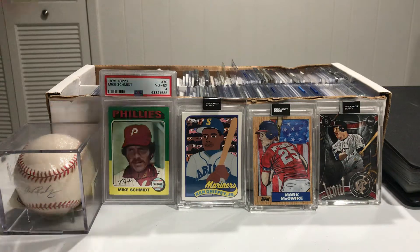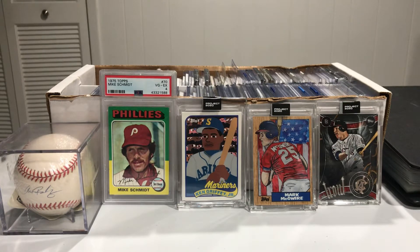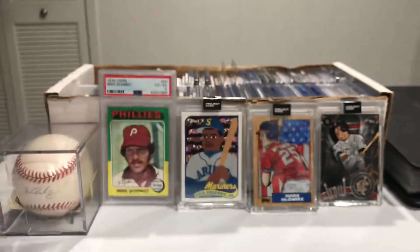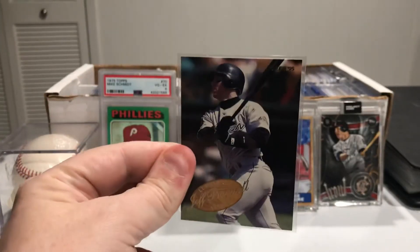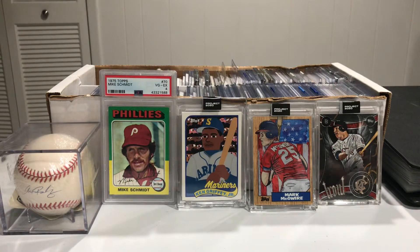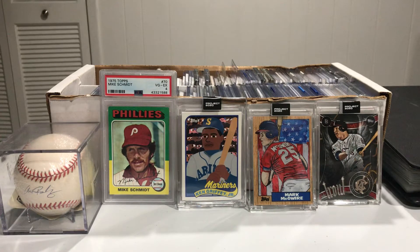Then Fleer 95. Then we've got Fleer Splendid Splinters — this looks like 2003. Lumber Company Fleer 95 — it says 1 of 10 down here, so it looks like some small little series there. We've got Franchise Focus out of Fleer, cool. Got a Place in History, and this is a Fleer 30-30 Club right there.